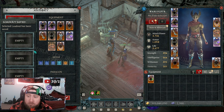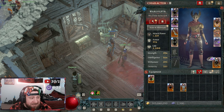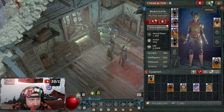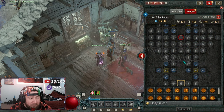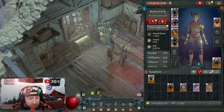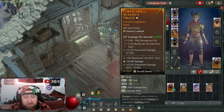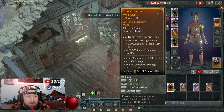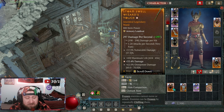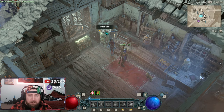Once saved, this build is permanently stored. If you go into your inventory and look at the gear, there's a nice little icon that says 'Armory Loadout,' meaning that gear is saved to an Armory slot. It lets you know: don't destroy this, don't mix this up — it's part of a saved build. I really like that they label things; it makes everything easy.